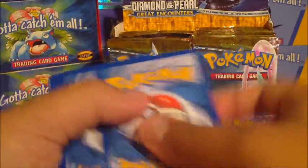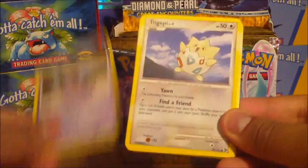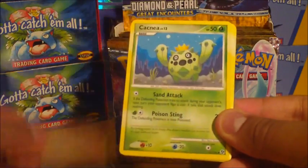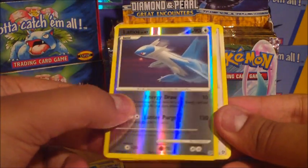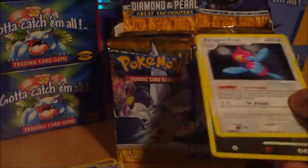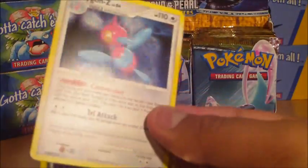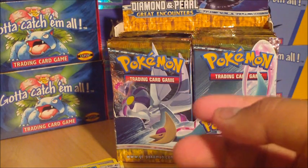Let's do Darkrai pack then. Ekans, Togepi, Feebas, Slugma, Cacnea, Felicity's Drawing, Purugly, Huntail, a Latios Rare Reverse, and a Porygon holo. So that's a pretty nice, decent set of pulls there — I need this too, I think. Cool — a rare reverse, a rare, and a holo as well. That's actually pretty good so far. I've gotten three out of four holos, which is not bad at all.